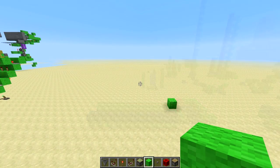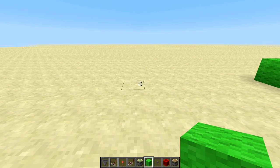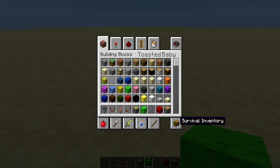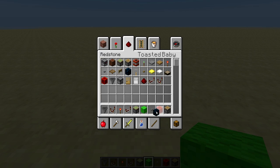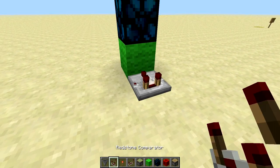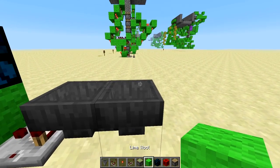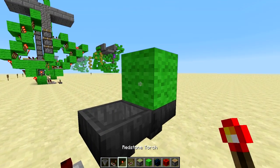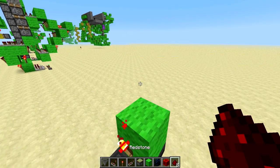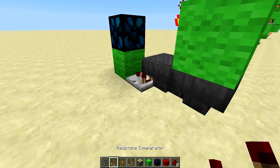The first thing you want to do is decide how long you want the timer to be. We're going with the maximum 15-block redstone limit. You need lamps, a comparator behind each lamp, and hoppers feeding into each other. To control the hoppers, put a block on top with a torch on one side and redstone dust on the other. Build 15 of those, then start on the timing mechanism.